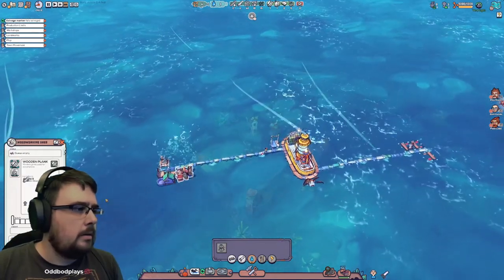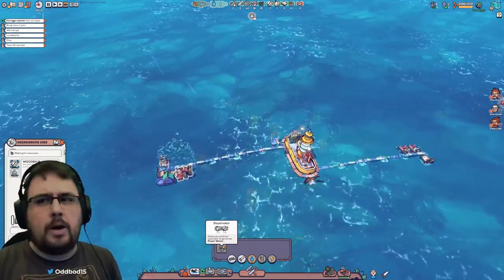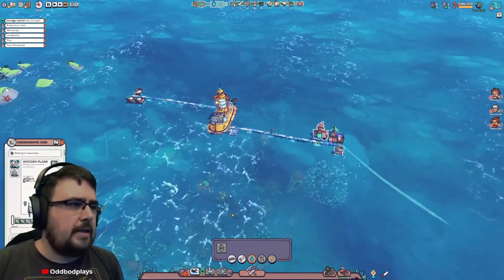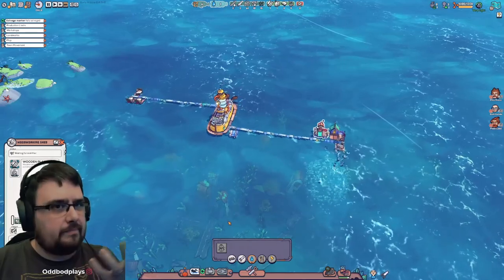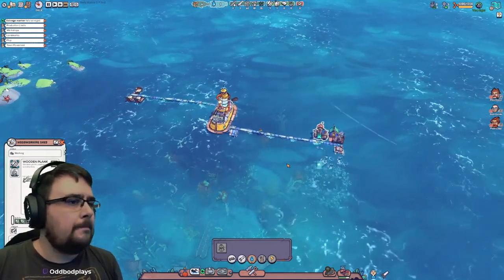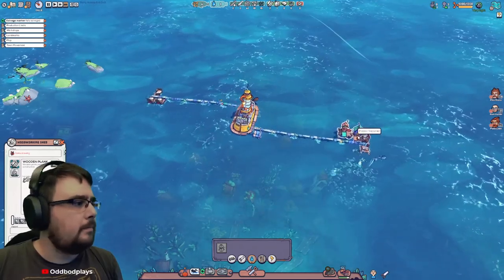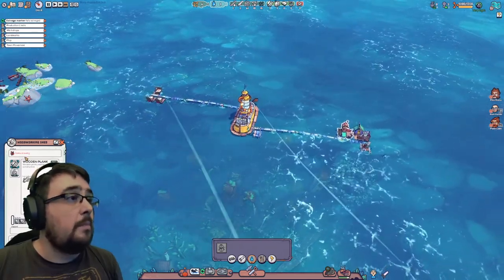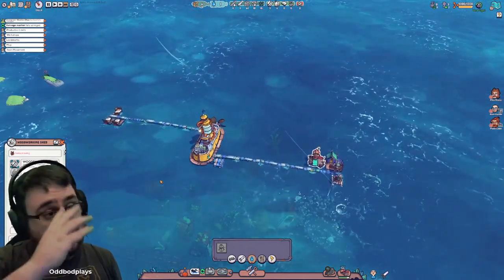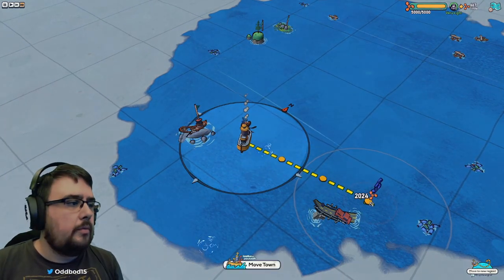What do we need for the desalination plant? Let's get some planks on the go. We need water. It used to be one unit of water per survivor per day which made it easier to manage. This isn't the type of game that really punishes you hard for missing food or water. The beds are all done. We're missing items for the desalination tank - we need more wood - so we're going to have to move on.